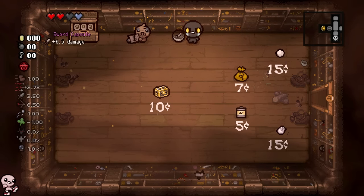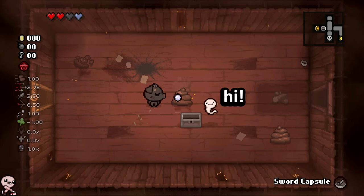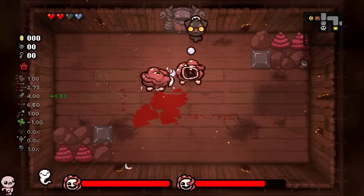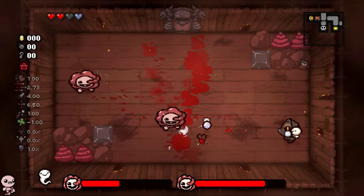Sword Capsule, 0.5 damage - I'm assuming this only works for one room, I'll use it on the boss. Gurgling's fight is gonna be kinda annoying. A little bit of a damage up for us, but we should be okay. I mean, I basically have an Incubus right now. Found Soul's a little nutso.